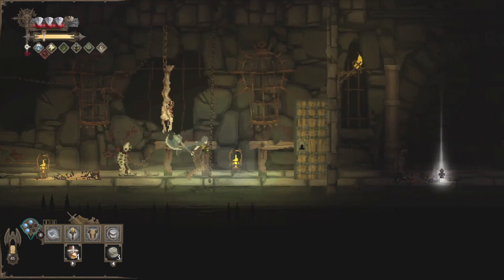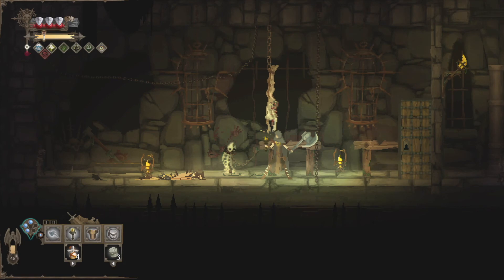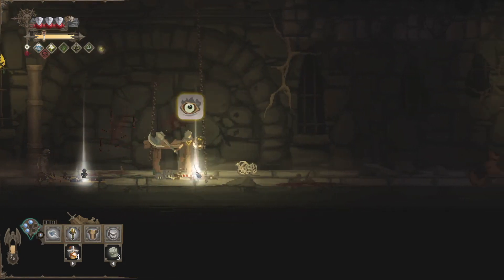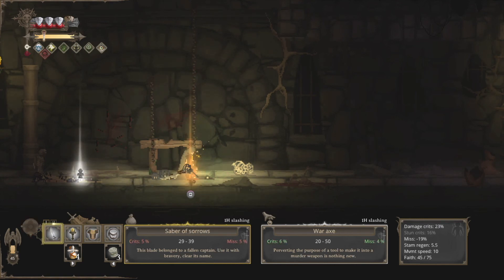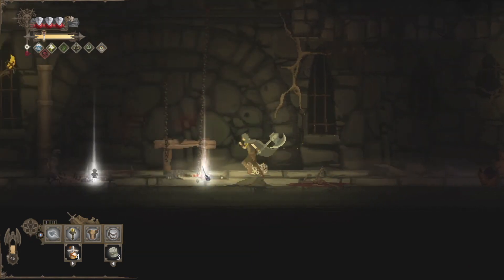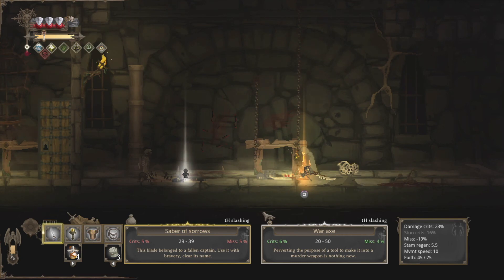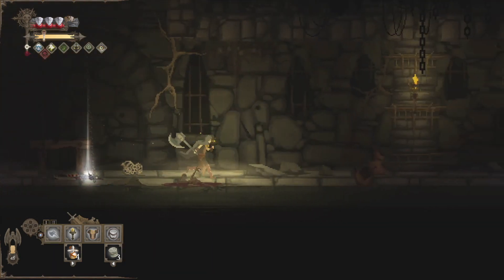Looks like we had another switch here and opened another door. Look how gruesome this is — this whole dungeon is just something else. He dropped for us the saber of sorrows — that's a one-handed weapon. Although I'm going to stick with our axe, let's pick that up real quick just in case. You'll notice the rune actually is tied to the axe, so if I pick up the saber that slot is still empty for the rune. So definitely want to pick the axe back up.